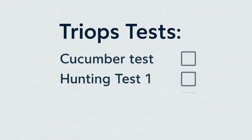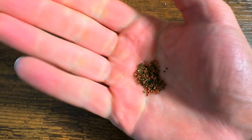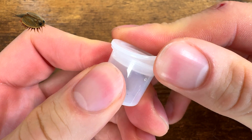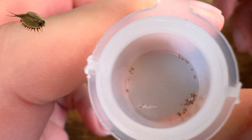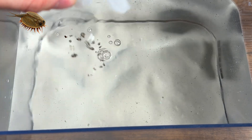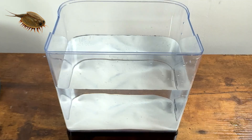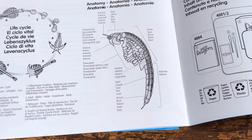If he passes these tests, he'll be ready to be released into his real home where I've hidden his favorite food. On day one, I put the tiny Triops eggs in the water and gave them their first food. But this is just their hatching place and I'm gonna make their real home later. They should take three days to hatch, so I started to hatch their food while I waited.